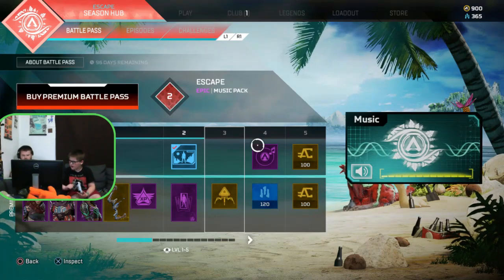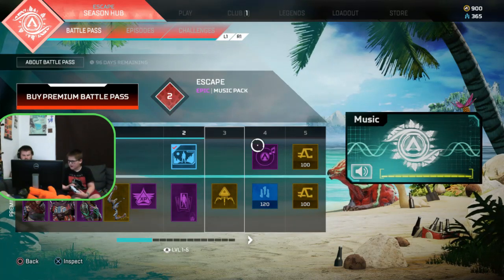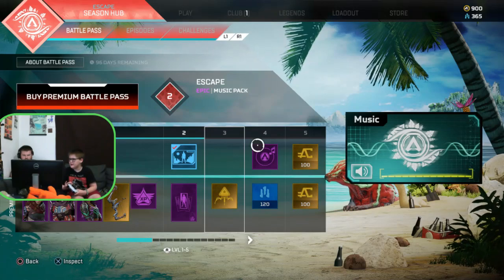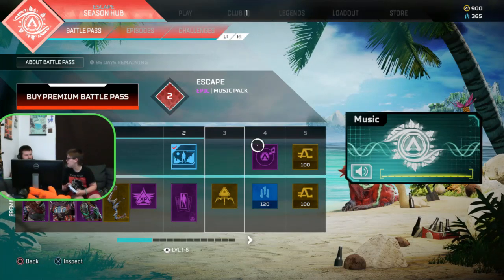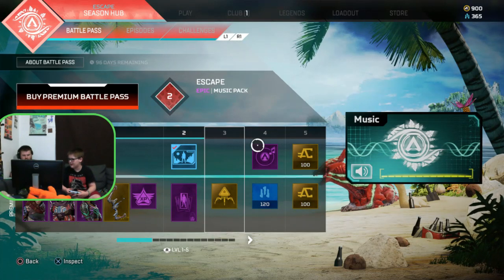Go into an arenas map — there are only four maps, same as ever. See what guns are available. Because if the Spitfire and the Alternator are a thing, you'll be able to get them in arenas.